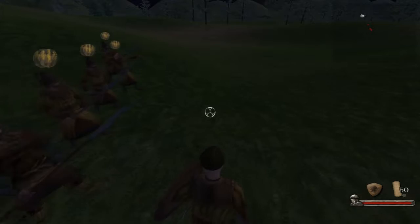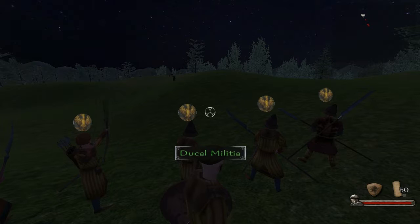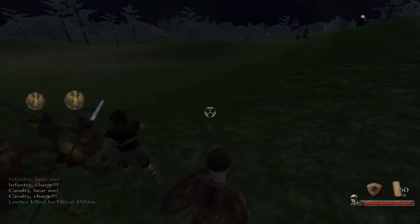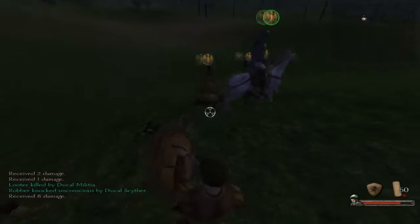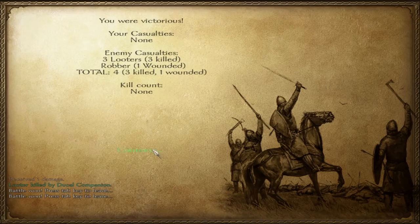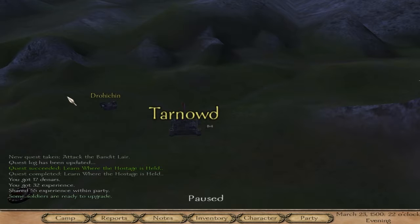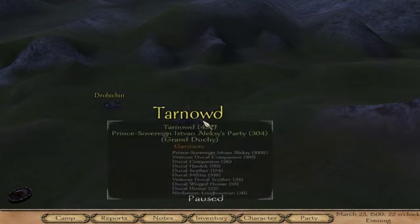It looks like all my guys have weaponry at least. Some of them will probably need to use their fists though. Let's charge — cavalry charge, there's really no point in not doing that early on. This flintlock pistol is a lot more inaccurate than I would have hoped. Those rocks can cause some damage — I took 8 damage from a rock, which is kind of funny. Spare me? Yes, I'll spare you — just tell me where the prisoners are, basic quest.